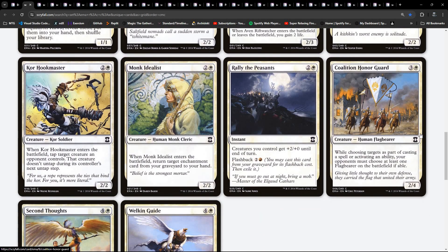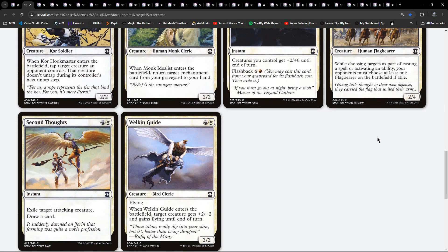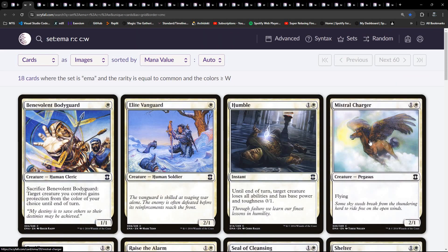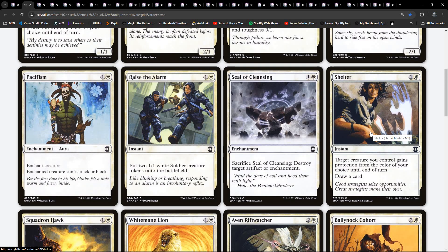I suspect some sort of white weenie deck, but of course we also need to consider our second colours, and there's probably going to be specific archetypes revolving around two-colour stuff - white-blue, white-black, white-red, white-green.